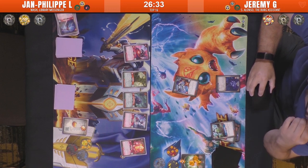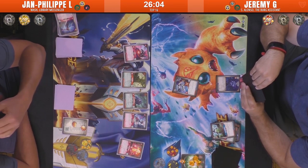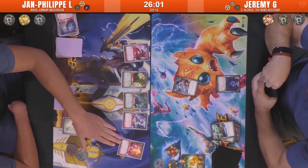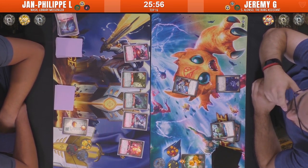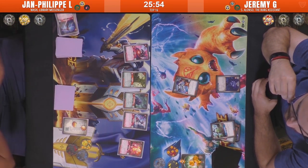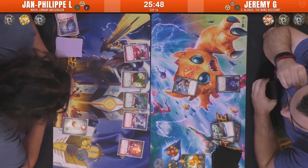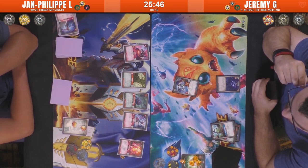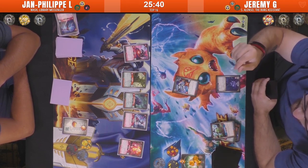It looks like Jean-Philippe is running to get a TO — seems to be some sort of rules conflict happening, an issue with Amber Imp. They're trying to figure out if Doc Buktan should be stunned. Oh — it's whether reaping with Piranha Monkeys and the two damage going out causes Amber Imp to die before it stuns. I think the answer is no, because the reap has to trigger first, meaning it's stunned and then the damage is dealt. So I believe Piranha Monkeys will be stunned in the end, but we'll see what the TO rules.